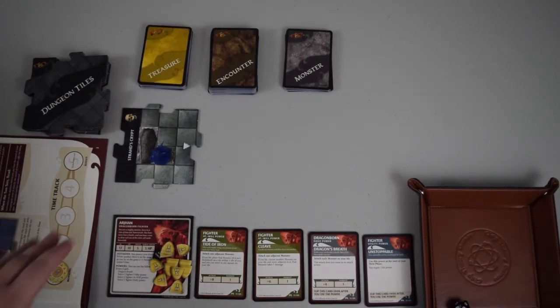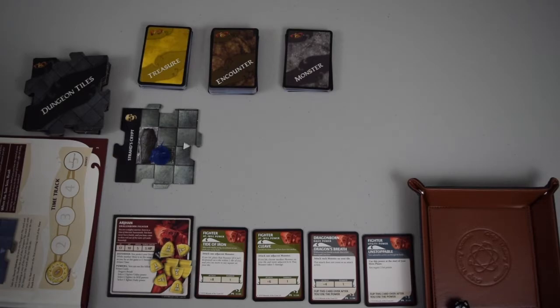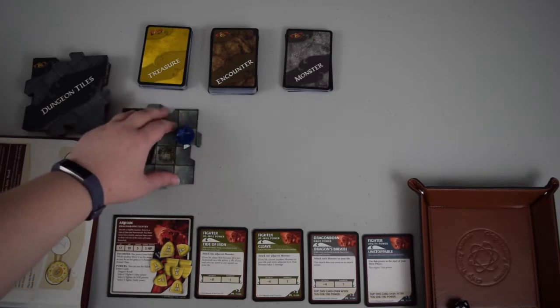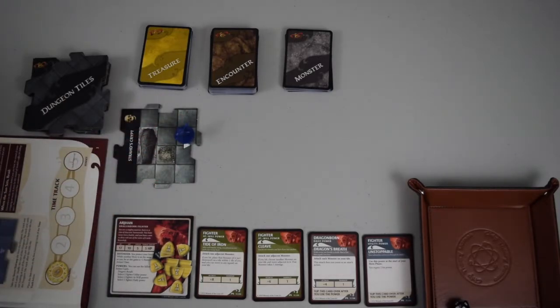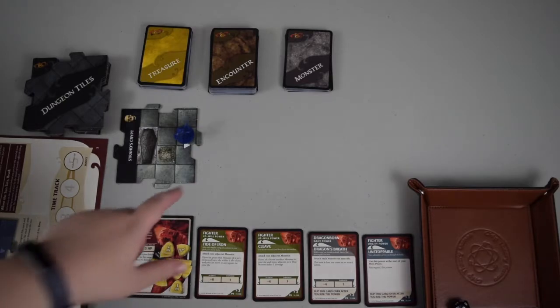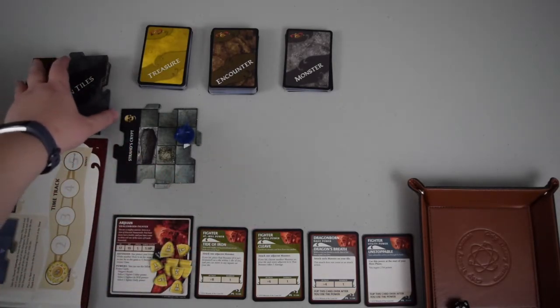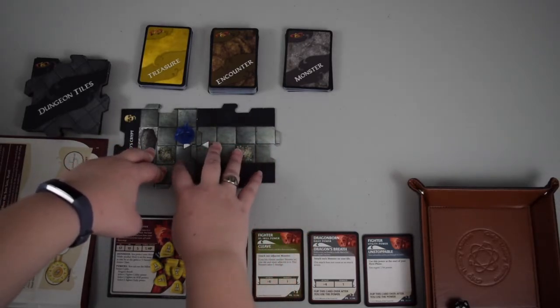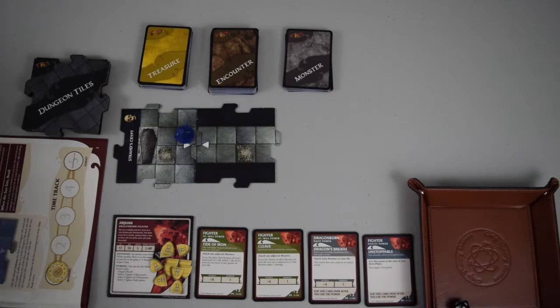I've woken up on this gross bone pile and it's time for my first turn. Turns are divided into three phases. The first is the hero phase, where I get to do something — my options are attack and move, move then attack, or move twice. Since I just have this tiny tile, I'll move to the edge. Now in the exploration phase, when you stop on a tile edge with nowhere further to go, you draw another tile. A new hallway tile appeared, and every time you draw a tile, the bone pile spawns a monster.